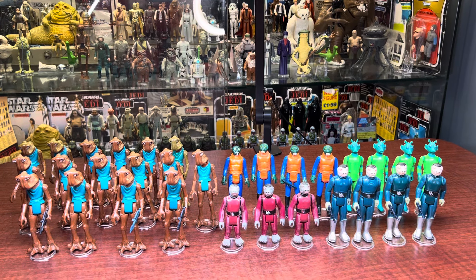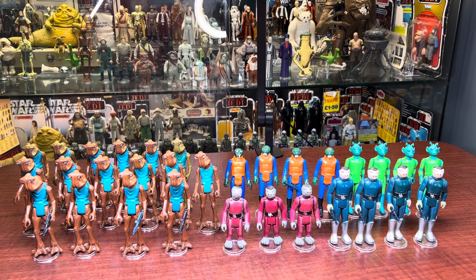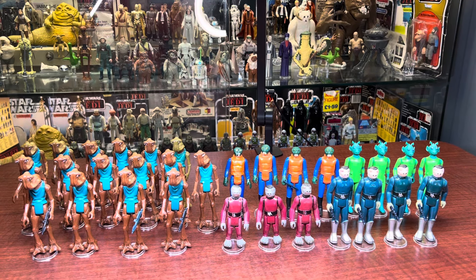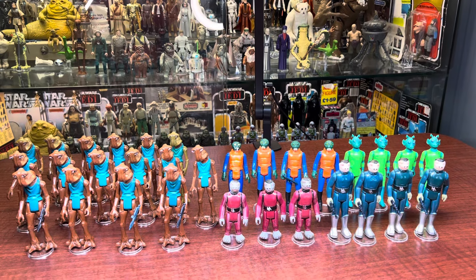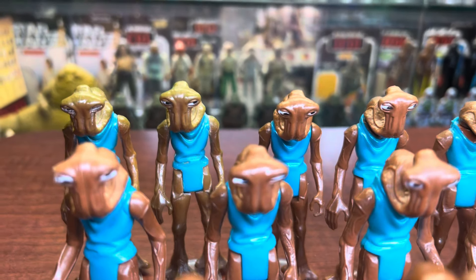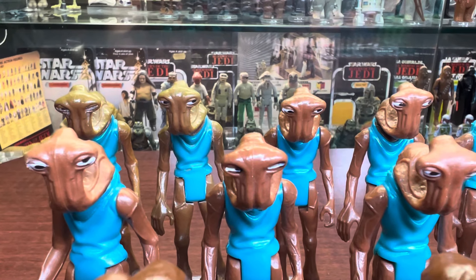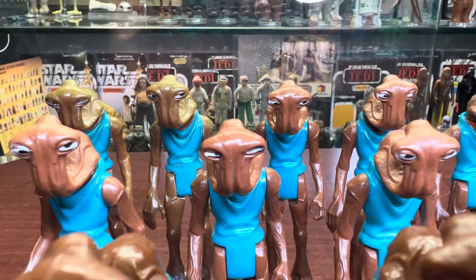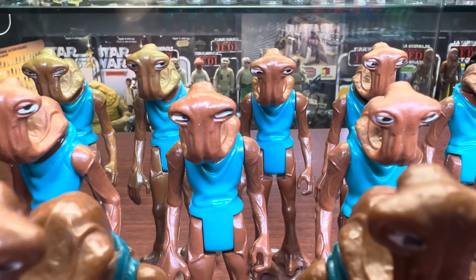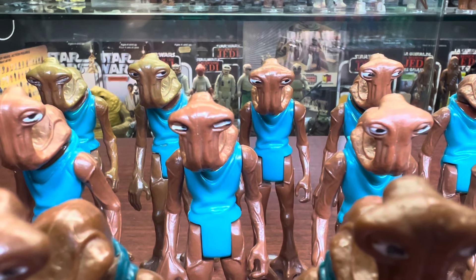As you can see there are a lot of Hammerheads — the one on the left. By default his eyes were supposed to face his left, and I made it a point to collect the ones where the eyes were facing in different directions. So we'll zoom in here to Hammerhead and start in the back row. They have different eyes — the eyes are just facing in different directions. Like that one there, the eyes are all the way to the left; the black eyeball is almost on the actual brown plastic.